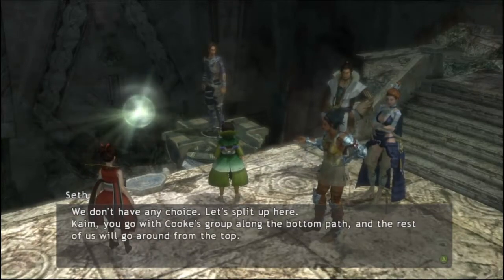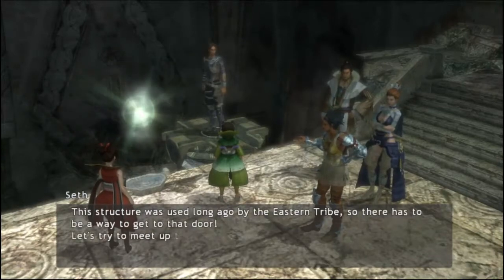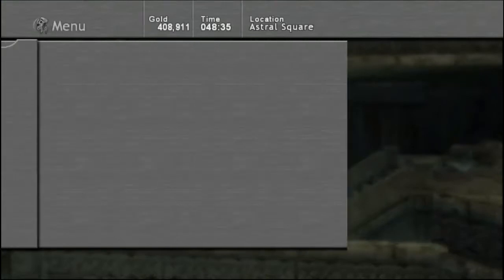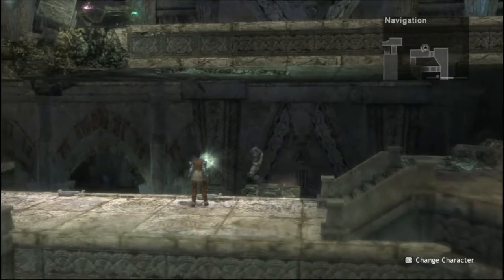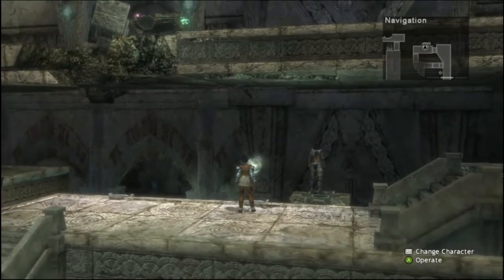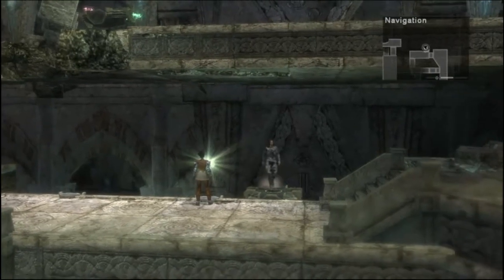We're gonna be splitting up here. They're gonna operate the switch for us. We have a party of Kai, Max, Sarah, and Cook, which I guess works — not a bad party. I'm supposed to switch so I can put them up there.